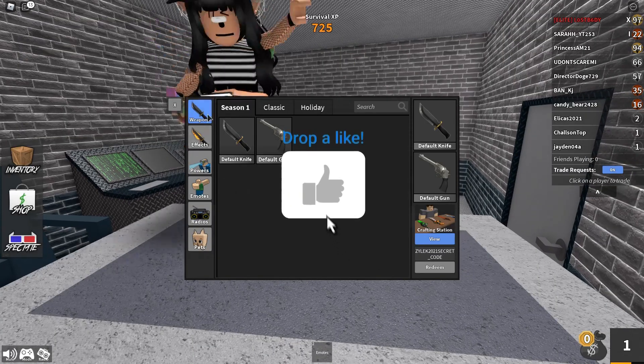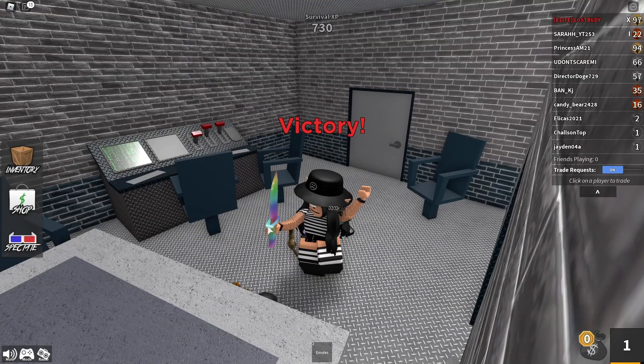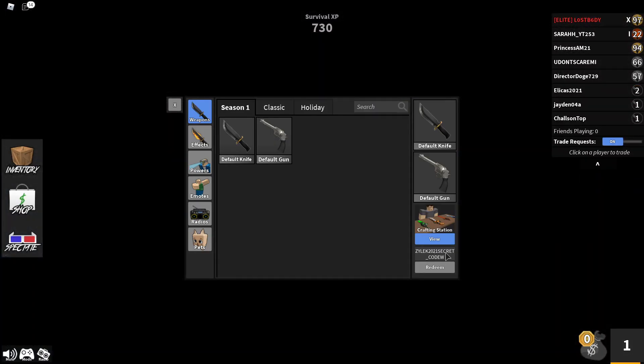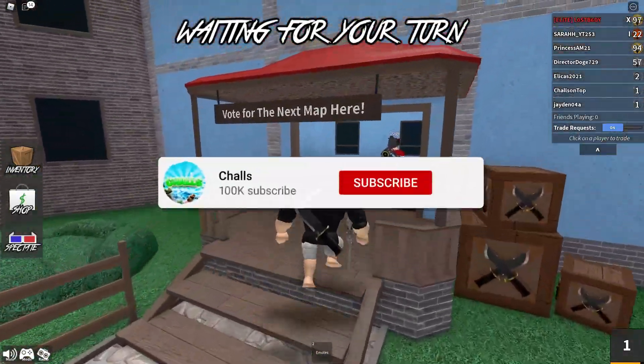And then guys, if you guys click redeem, it'll give you a secret weapon in the game. And I just died — I need to turn down the music, that is actually so loud. If you guys type it exactly how I spelled it, the code should give you a secret knife in the game. It should give you a shiny sheer weapon-like thingy.